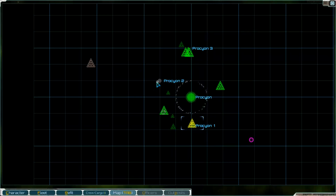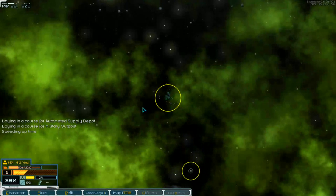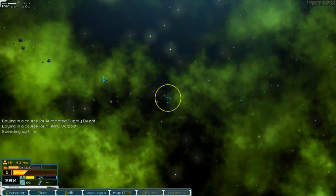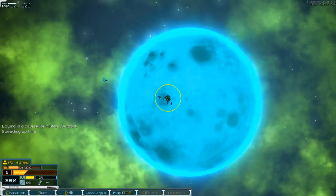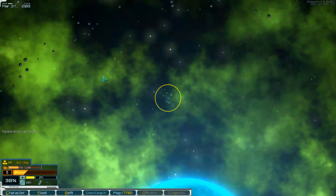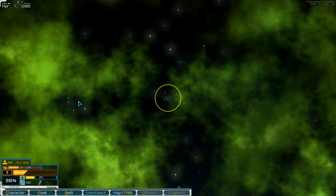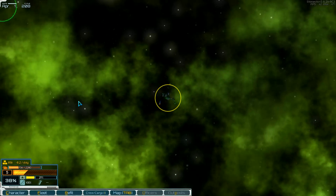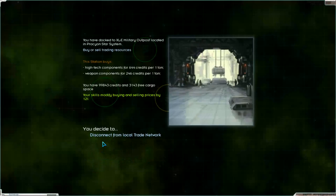I think it's on top here. There it is - yeah, military outpost. Let's go over there. The blue planet - it's not Earth. I think we can't sell the low-tech components there. I think they want weapons or something - weapons and high-tech components.